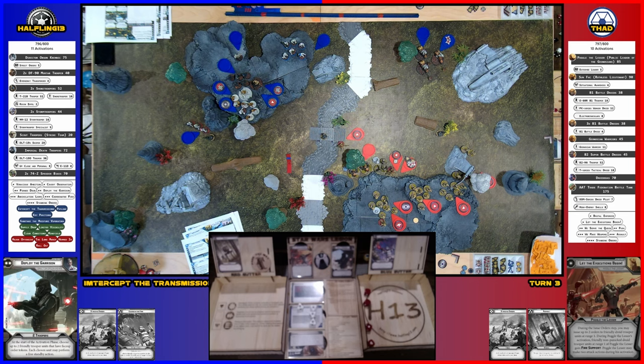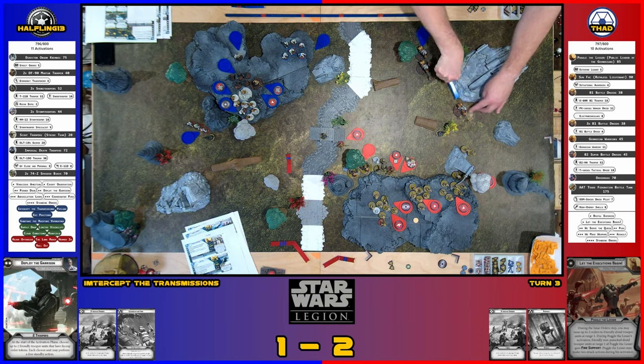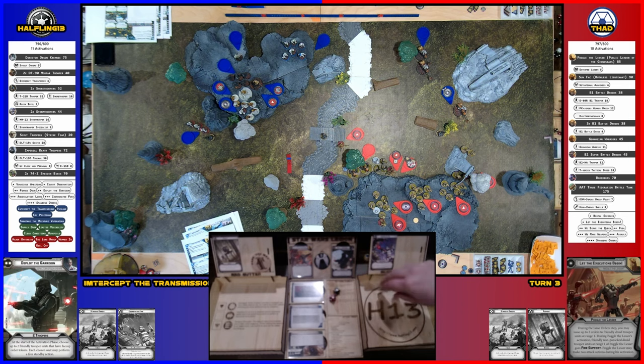I'm going to take a compel move. I'll go with this speeder bike — he's going to take his compel move, go to there, then take an aim and shoot at the B1s. I got one red hit and blanks otherwise. Reroll for nothing — one. So two rolls. Come on, make one. Made one.